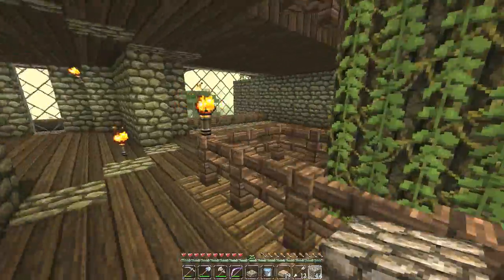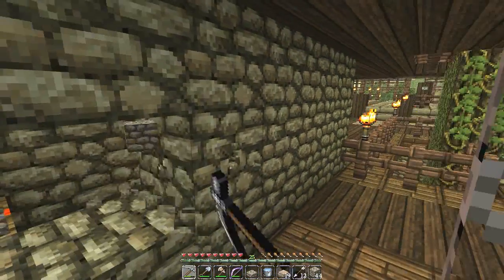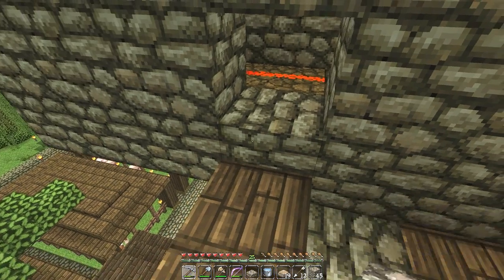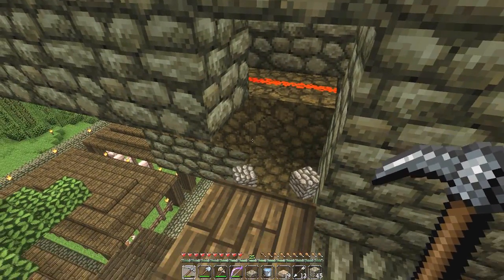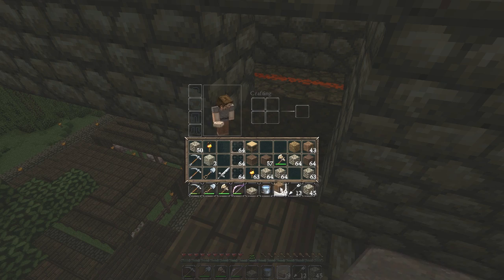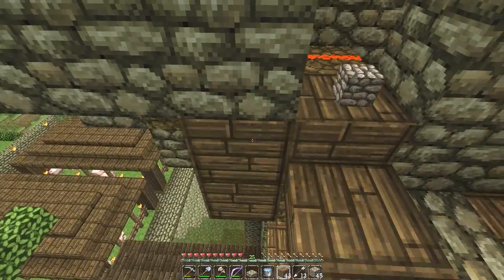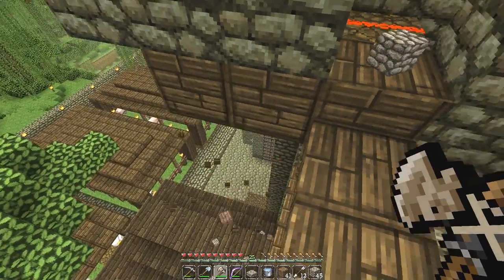Maybe we could put a painting there at some point when we get to decorating this bad boy. Now let us get out here — this is where the real work begins. I think we're going to start from down here actually. What we need is the right kind of wood. Oh, this is actually a slabbage but that's fine — check it out. There we go, sweet! This is going to run all the way around.